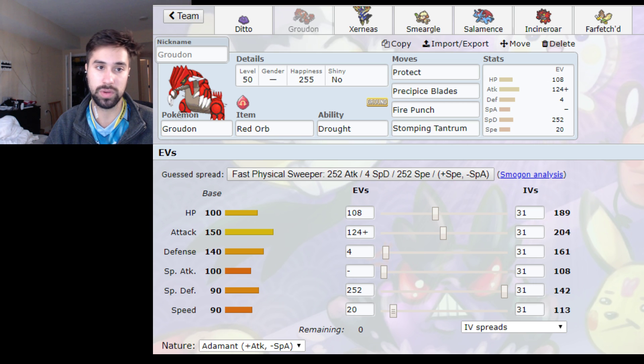It was against Nils during Swiss. His Accelgor's Final Gambit hit my Groudon, leaving it with 2 HP. My partner Pokemon — I think it was Salamence in Tailwind — KO'd Tapu Lele with Double Edge. Both Accelgor and Lele fainted before Groudon got to attack, because Accelgor used Final Gambit and Lele died to Double Edge. So Groudon's Fire Punch was redirected into nothing and failed, and then Stakataka came in and I Stomping Tantrum'd it for a KO — that was cool.